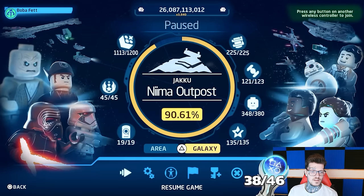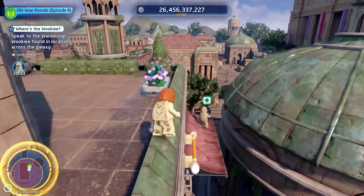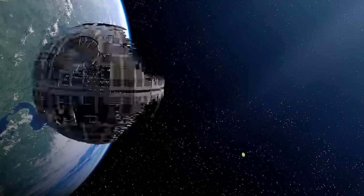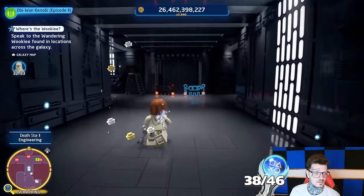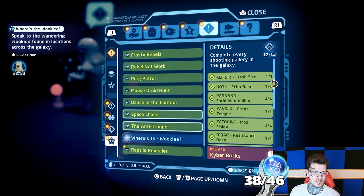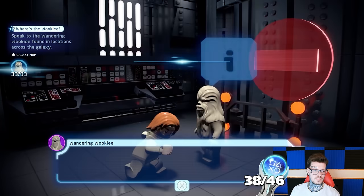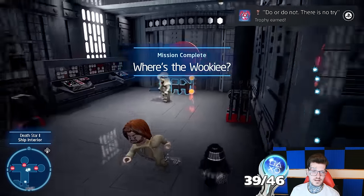It's the wandering Wookiee's time to shine now, so I made him my next target to finish off all 10 galaxy challenges. Bumping into him on Naboo and then having to purchase the Death Star 2, which we board to talk to him for the final time. Last wandering Wookiee — and that is also every challenge. Do or do not, there is no try. Complete all galaxy challenges.